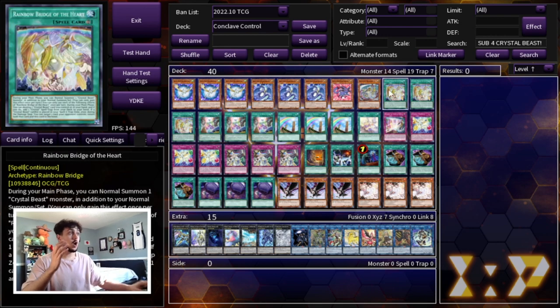Moving on to the spell cards, we are playing what I think is the most broken spell card in this entire deck — it's a True Draco spell card — and that is three Rainbow Bridge of the Heart. This card is insanely powerful: it gives you an extra normal summon, it gives you a bounce if you are wanting to go second, and it gives you a search for a Crystal Beast spell or trap card. This card does so many different things, so you have to be maxing out on three of these.